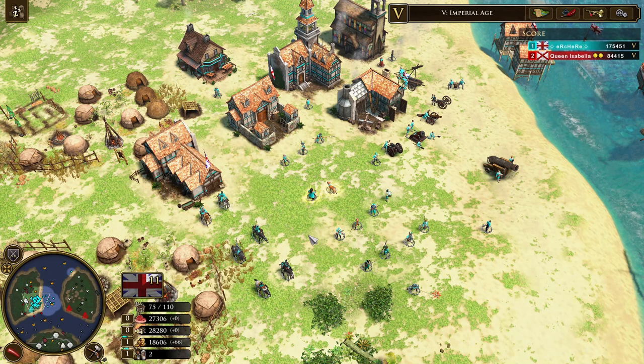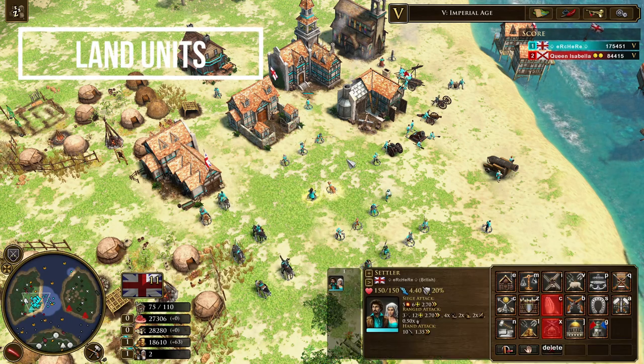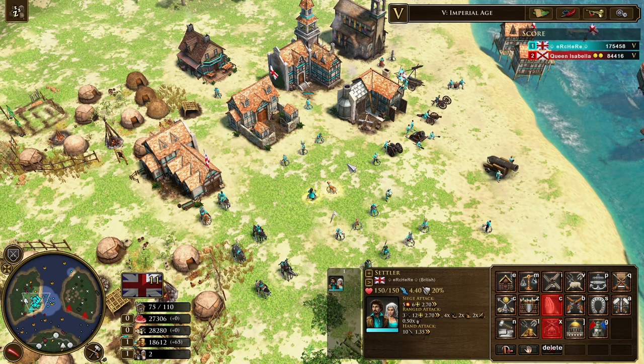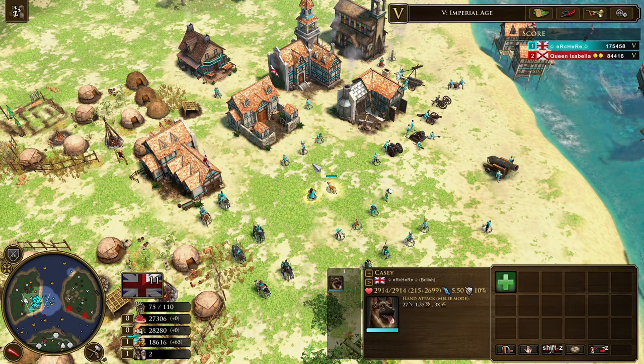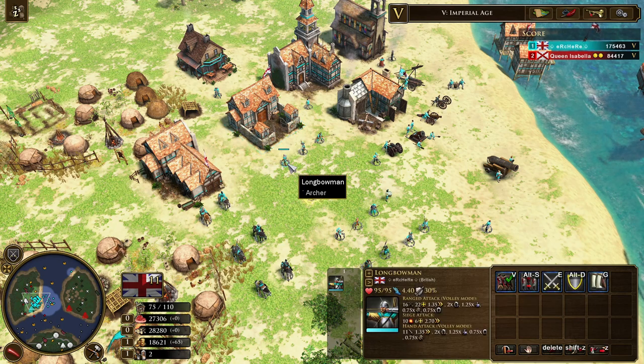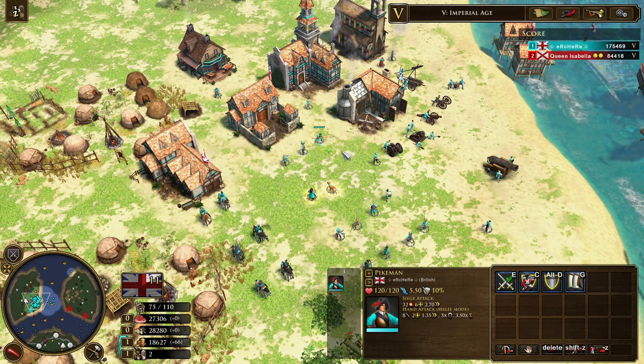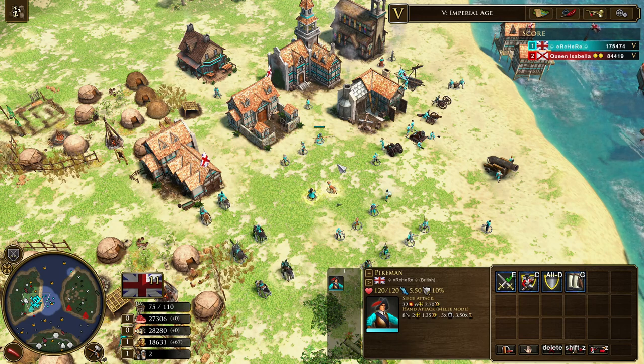These are all the units you could be seeing playing as British or versus British. The settler can build all the buildings, and there's the explorer and the explorer dog. Through the barracks you have the longbow which is good against heavy infantry, the musketeer which is good against cavalry, and the pikeman which is good at sieging with high siege damage and also good against cavalry.